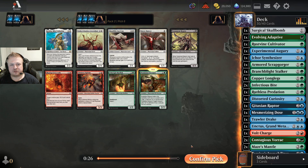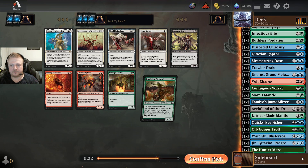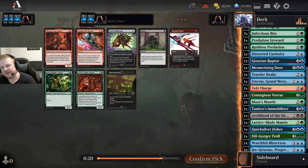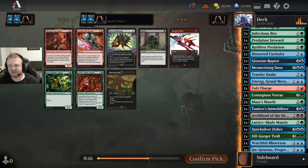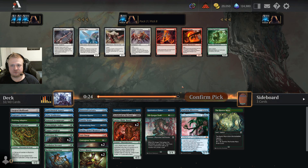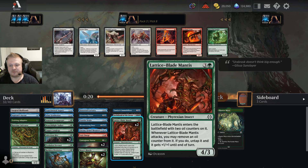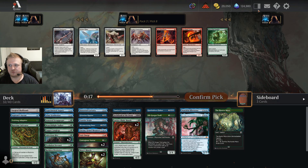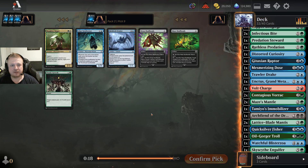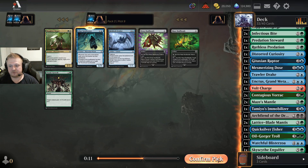I got the Predation Steward — happy about it because I also have the Oil-Go-To-Troll which comes with oil. There's a Hexgold Slash — I passed two of these in pack two and now I'm getting a late one. There's a chance I could splash for red removal, but I think I'll just take the four-drop — it synergizes with the Oil-Go-To-Troll. I take a card for my colors as a sideboard card. Then I get the I-Cross Synthesizer back — good to have even if late.